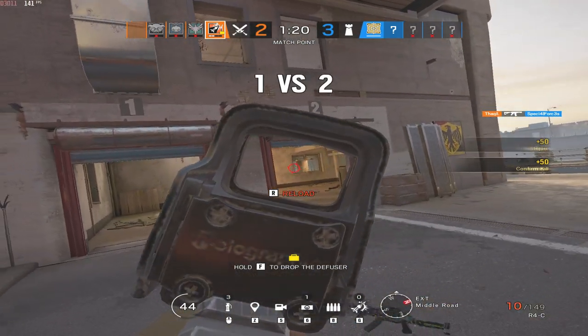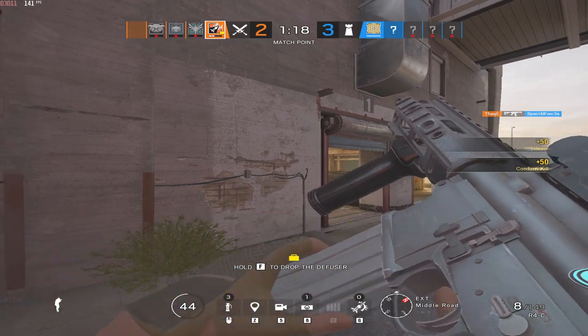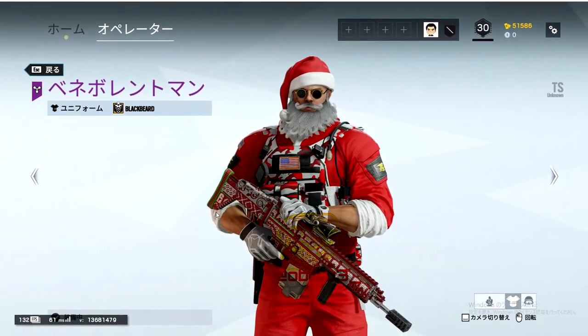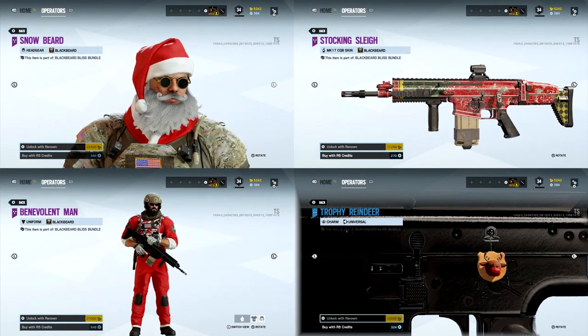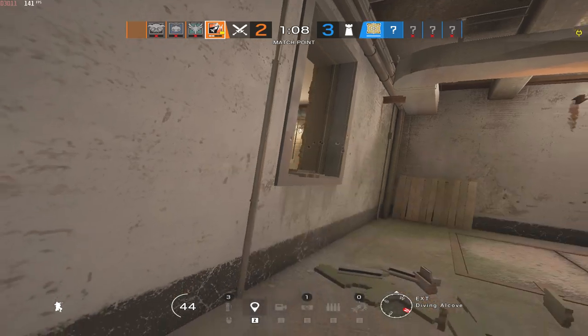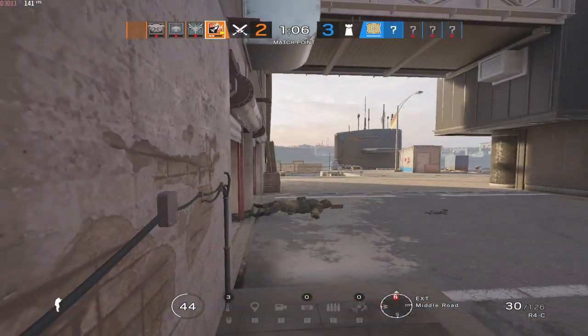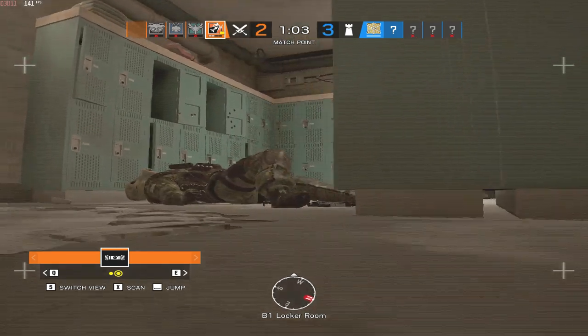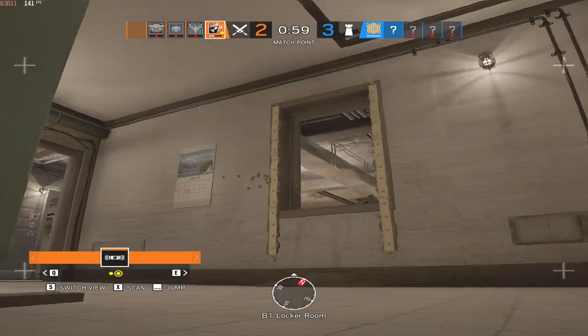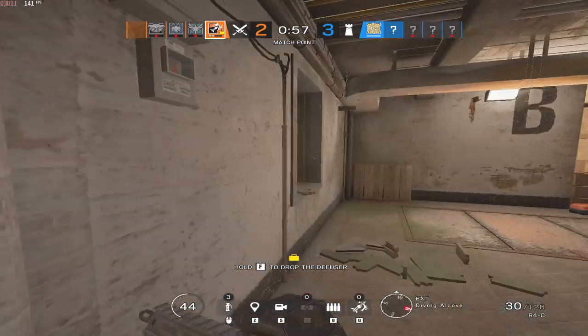First, here we have the Blackbeard Santa costume. Apparently this is also going to be for a Christmas event, but we don't have further information on that at the moment. Here is the skin anyway — Blackbeard dressed up as Santa. There is a weapon skin for it and a charm, so let me know if you like that one. This is already in the TTS.